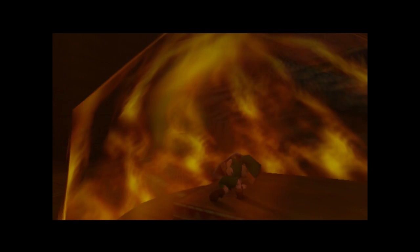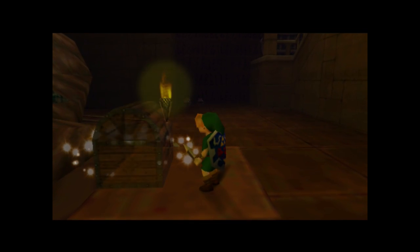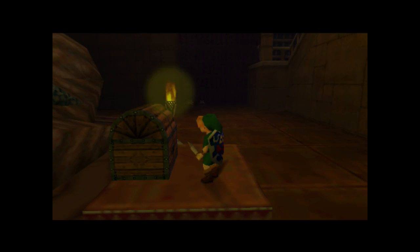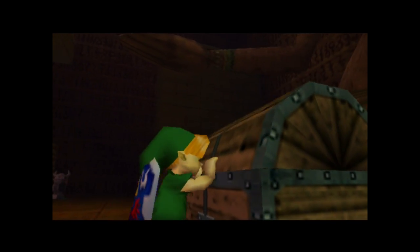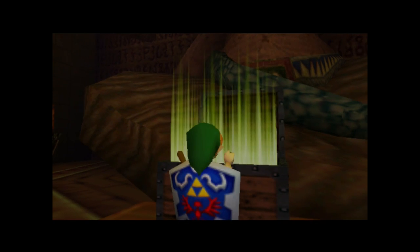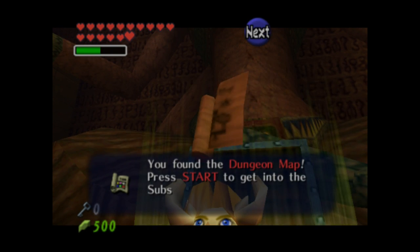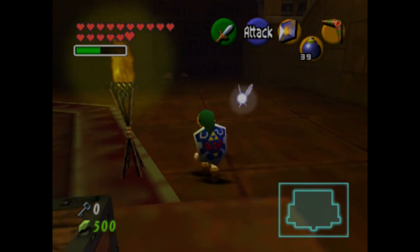There are two torches here. You can use Din's Fire, or there is a torch at the top of the staircase that we came from — at the door we came from there's a staircase with a torch up there you could use to light these two torches. Anyway, the item we're going to get is the dungeon map. It's not all that useful because the dungeon is about halfway over.